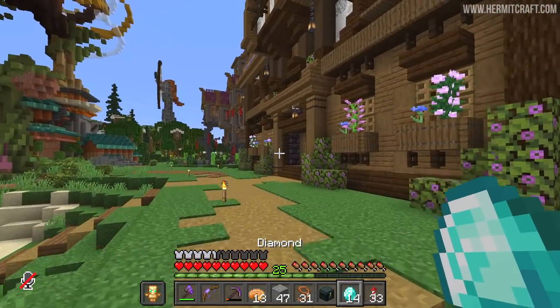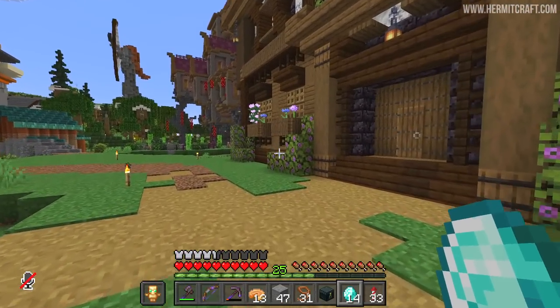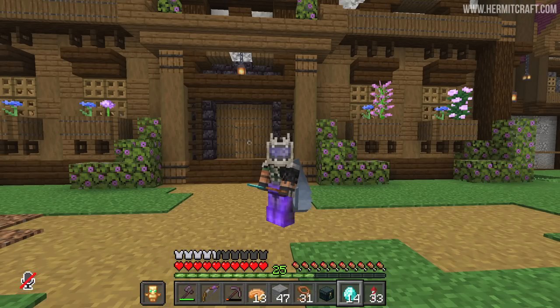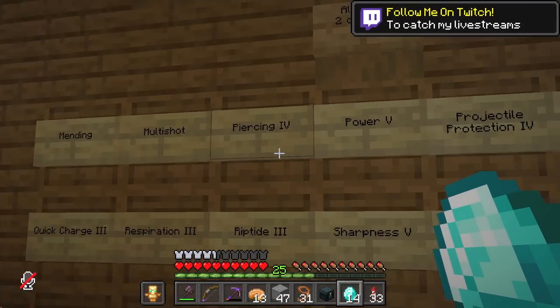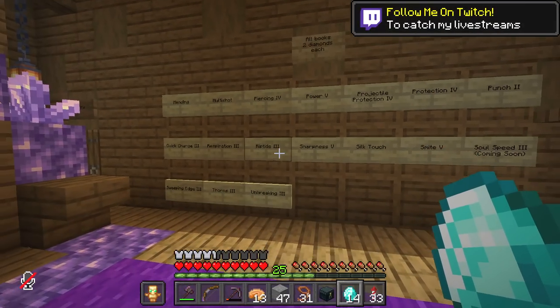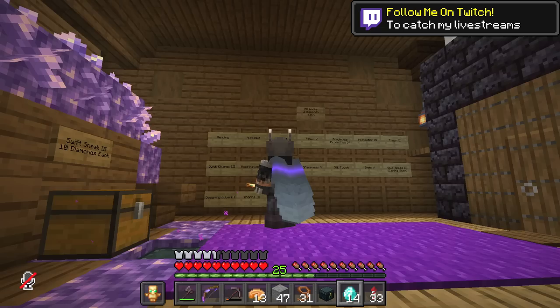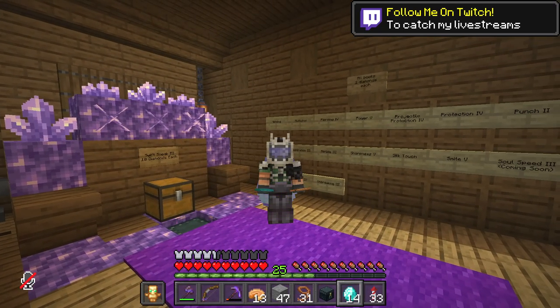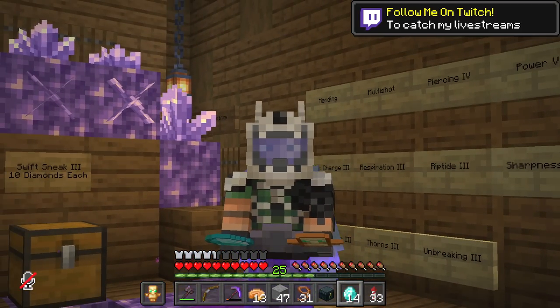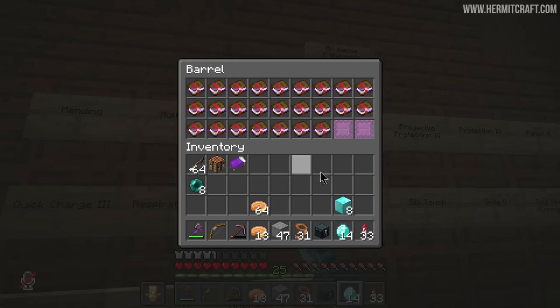We're going to spend some diamonds over here at Impulse's bookshop because I need to get my hands on a crossbow for a secret advancement. It revolves around a particular enchantment, and some of you will probably know what I'm going to do. However, this will lead to some other interesting activities. I have an idea for a minigame we might try. But first, we've got to get all prepared for doing this advancement.